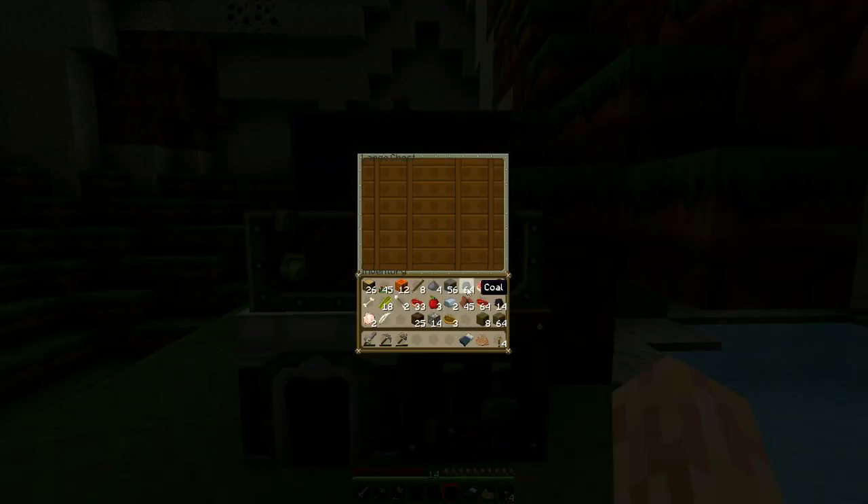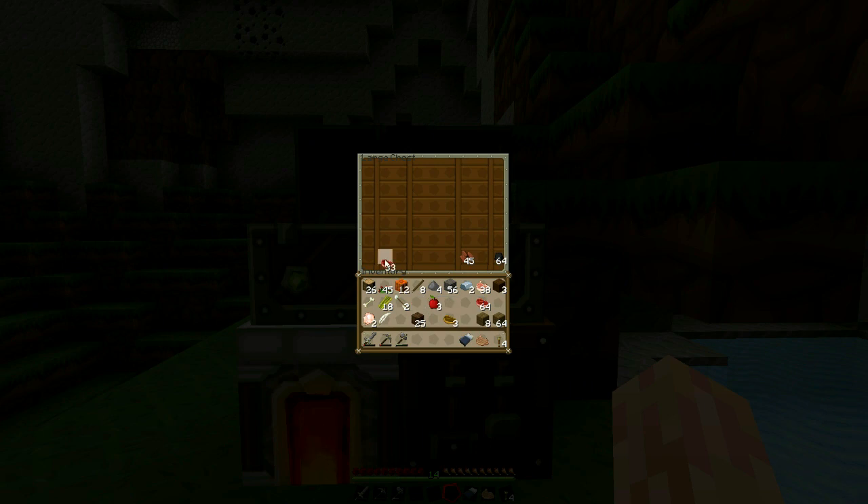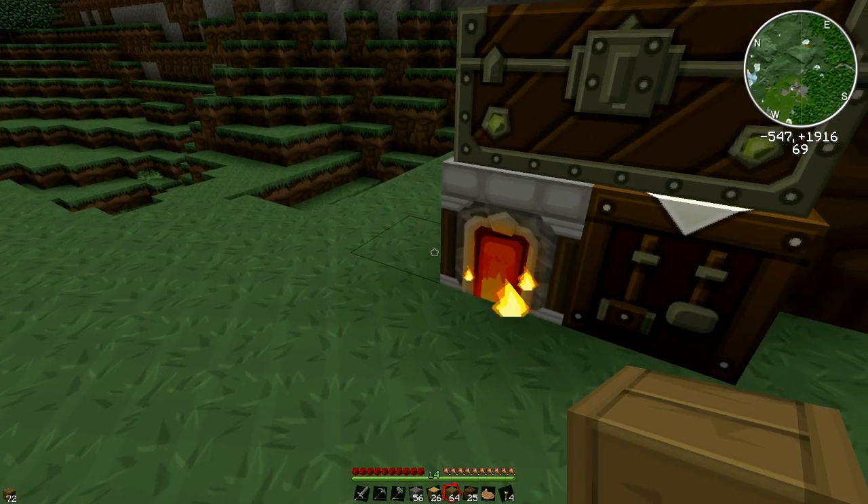Let's put coal in there, leather, iron — actually let's get the iron ore cooking. Raw food — wow, how many steaks do I have? One and a half stacks of steaks, that is unbelievable! Let's put that sugar cane away — I'll have to get that growing as well. Rotten flesh, don't want that.